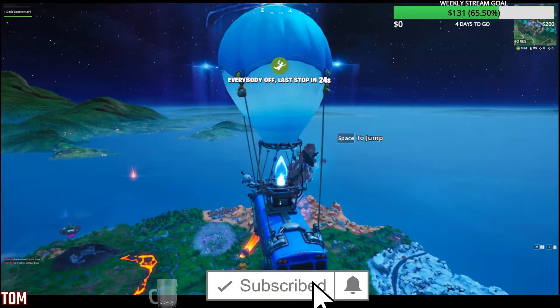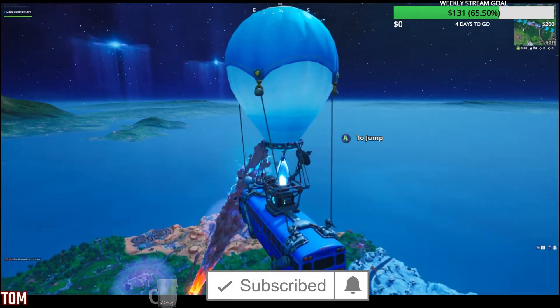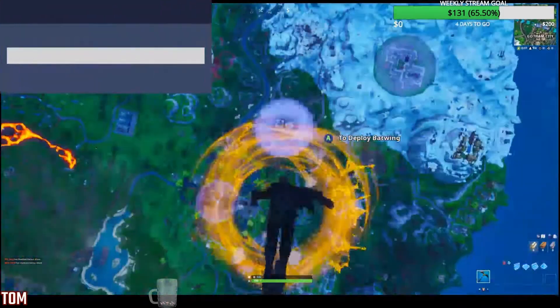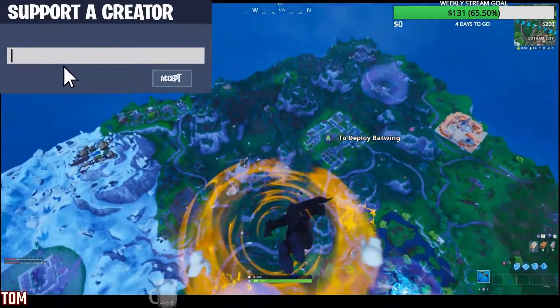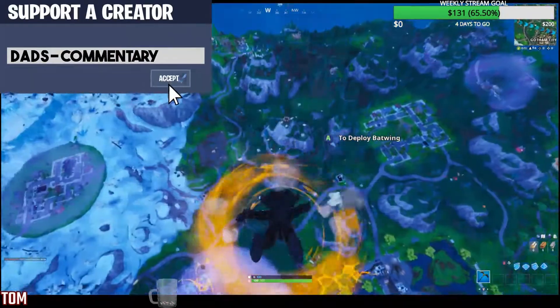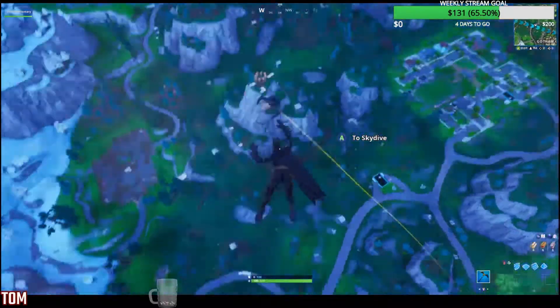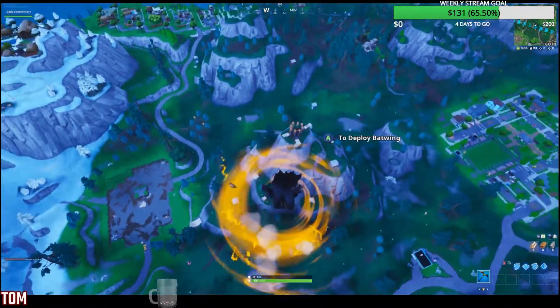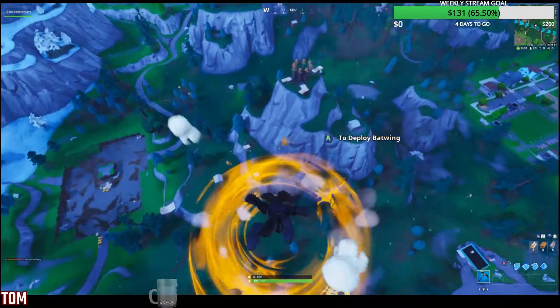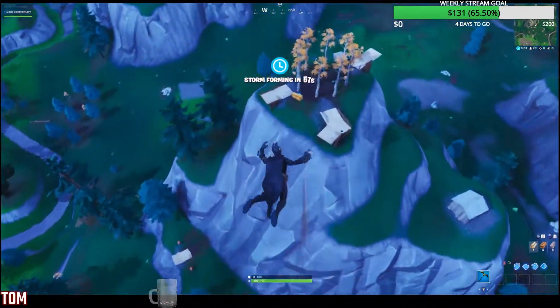Also if you can enter my supporter creator code, Dad's Hyphen Commentary, I would appreciate it as well. So we're going to jump down and finish this up — we're just going to land everywhere, anywhere. I would recommend you land somewhere where there's not a lot of people, just to get this done — maybe where there's a lot of trees or a lot of metal or something. So let's go to this ring of trees up here, it might be a good spot to knock it out. You got to do 50 — basically hit the bullseye 50 times with your pickaxe. Not hard.